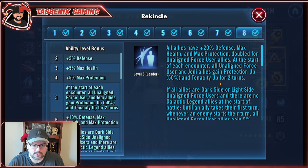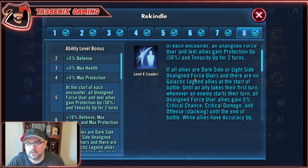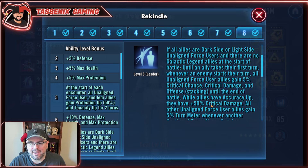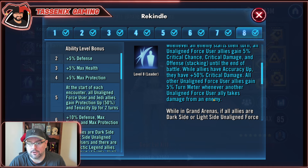She's really just meant for Unaligned Force Users. If all allies are dark side or light side Unaligned Force Users and there are no Galactic Legend allies at the start of the battle, until an ally takes their first turn, whenever an enemy starts their turn, all Unaligned Force User allies gain 5% crit chance, crit damage, and offense stacking until the end of battle.